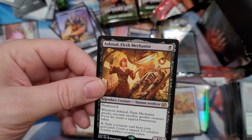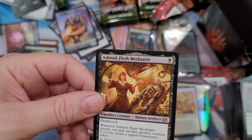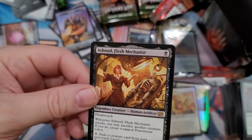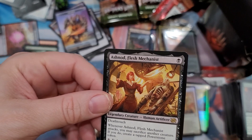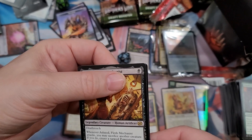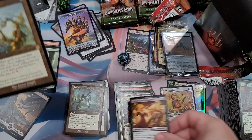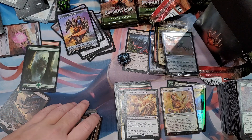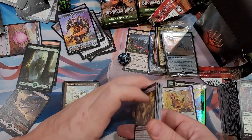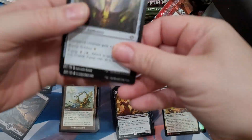Death Judge - whenever Ashnod the Flesh Mechanist attacks, you may sacrifice another creature; if you do, create a tapped power stone token. Exile a creature card from graveyard, create a 3/3 colorless zombie artifact creature token for five. Getting the one out - it's a 1/1 though, I don't know. He should make it a flesh golem! Actually right now there's a guy trying to learn how to make flesh golems in a D&D game and we're getting there.